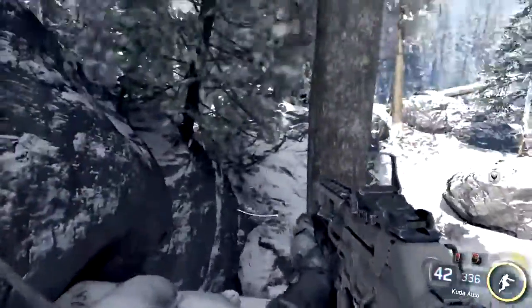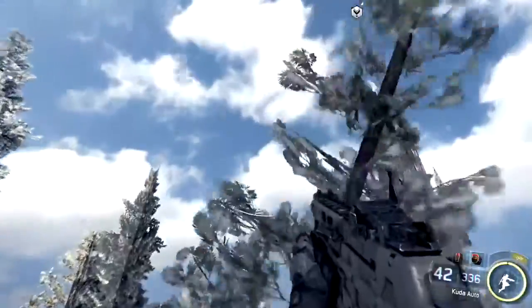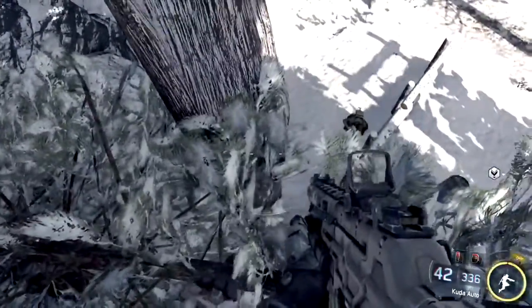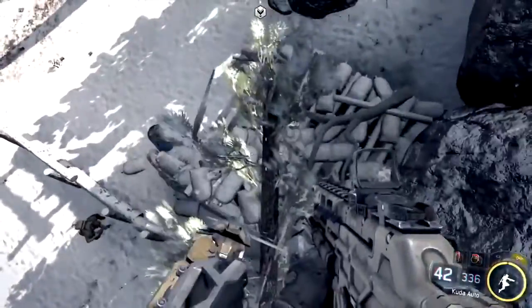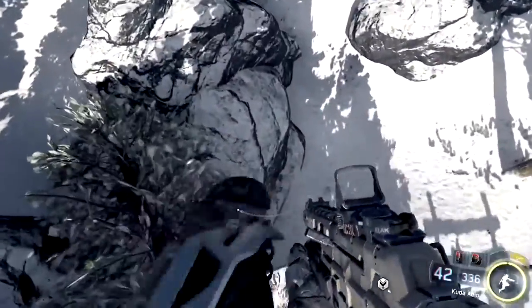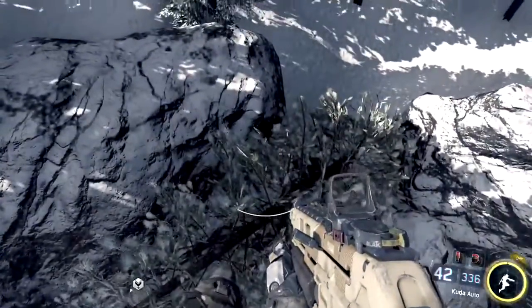From here we're going to boost on top of this tree with the leaves on it. Now climb the tree up a little bit and we're going to jump onto the broken tree here. From here, look up and we're going to boost on top of the barrier.